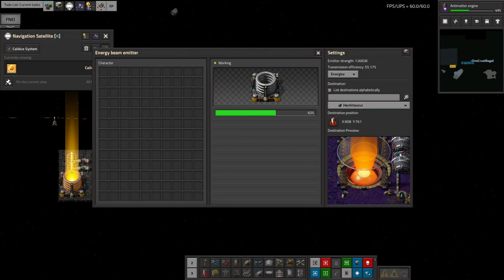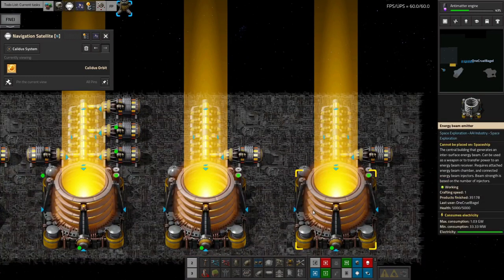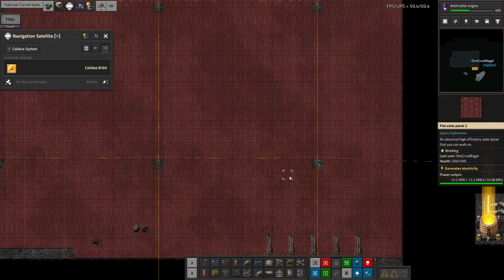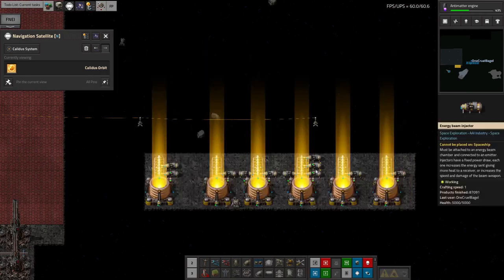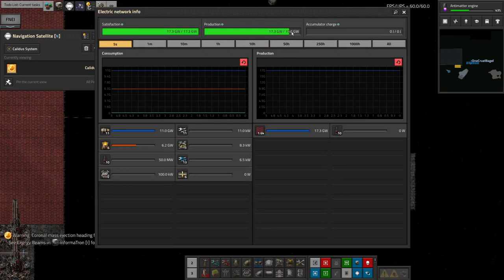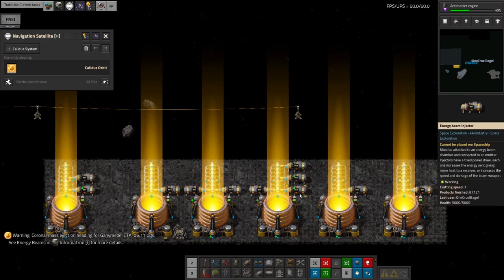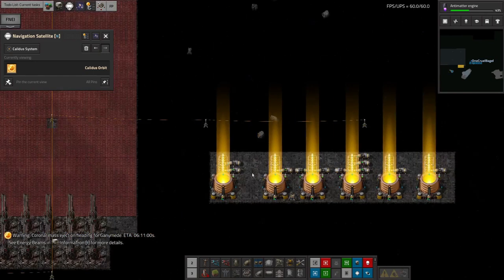I've just noticed we've got a transmission efficiency of 55% with 1 gigawatt being fed in, so we're getting 550 megawatts — having two heat exchangers is a bit overkill. Just one would be sufficient. But if it ever runs short of power, all I need to do is add another energy beam injector, making it a 2 gigawatt beam giving a gigawatt through at the other end. One beam is currently firing at Henki Sesui to heat it up; as soon as the Naquium ship arrives I need to point it back to get that cooked up and ready. Over at Norvus Orbit we've got a couple of gigawatts free and the solar to deal with that — nice future-proofing.